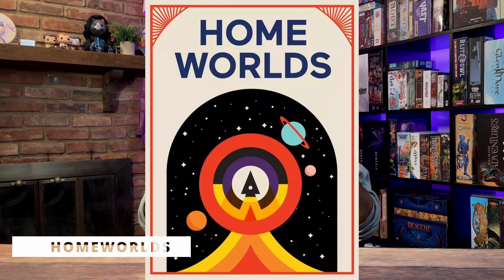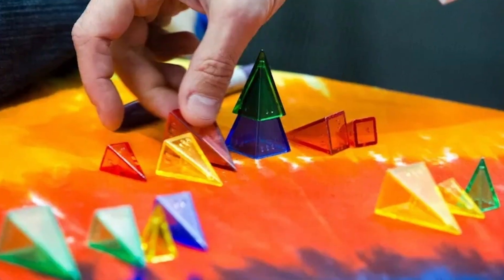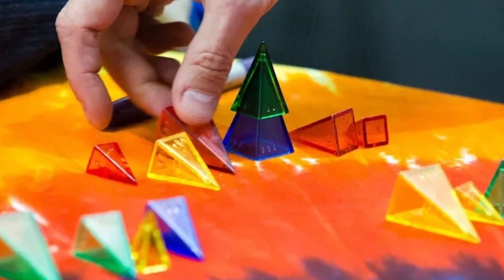Starting with number 10: Homeworlds. This is a game that I only played on Board Game Arena. I believe it's part of a series where they use translucent pyramids, and this is the first of which that I've played. It's a heavier, meatier two-player abstract game. Basically, you are using homeworlds or planets and ships to take actions throughout the game, with the sole goal of capturing the opponent's homeworld.